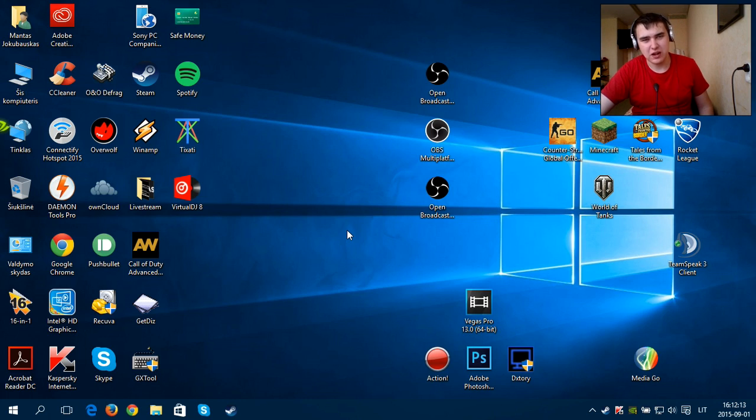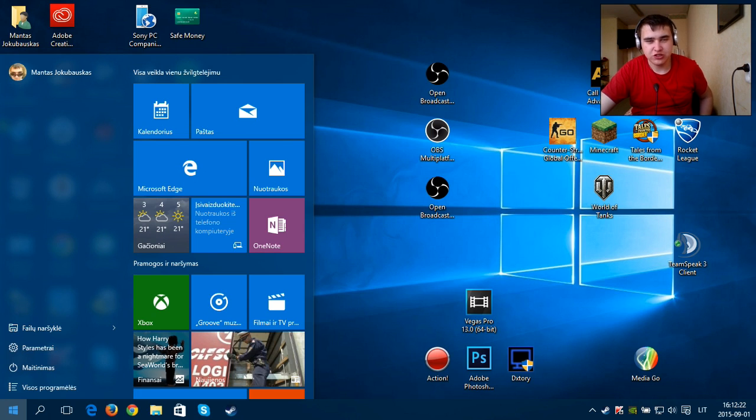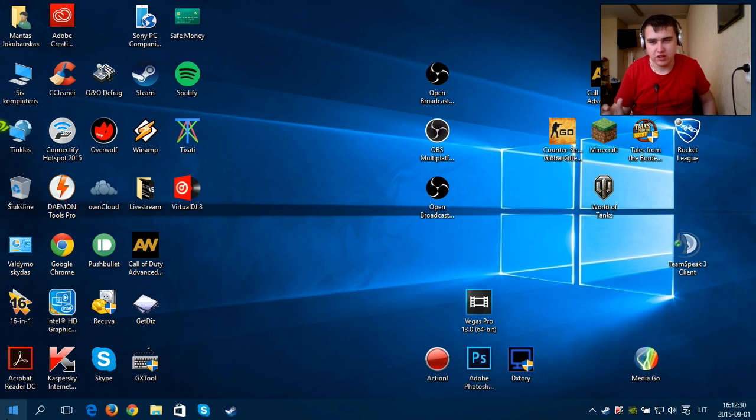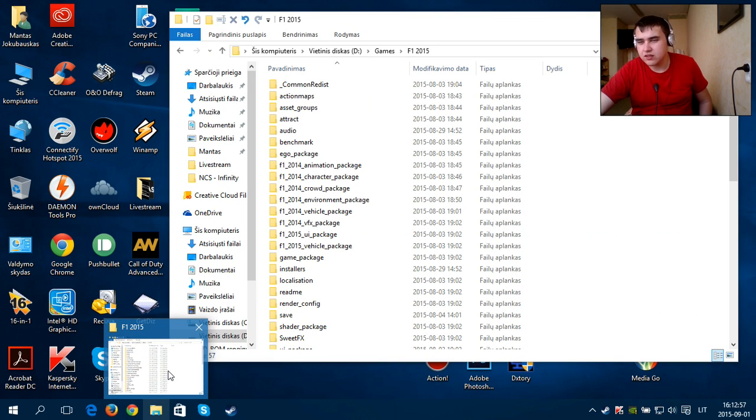So, how to activate that? It's very easy — you just need to install a few files which you can already find in your main game folder. One thing before we start: my Windows interface is Lithuanian, not English. But this doesn't depend on your Windows language — it depends on what languages you have installed. So, for example, I have Lithuanian installed and I can use it.